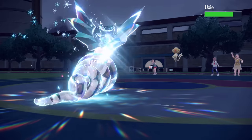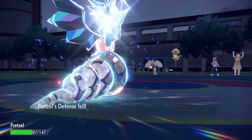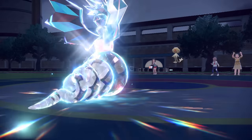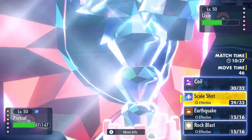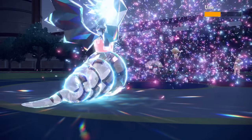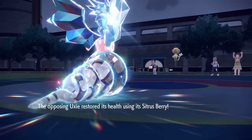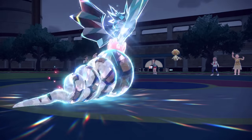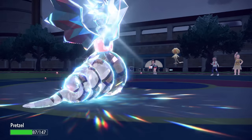They go into Uxie — old lemonhead doesn't even open his eyes. I go for Scale Shot: every hit isn't doing huge damage behind the Reflect, but stacked up it's a two-hit KO if I can get five on both. It lives just above half — I hate that Reflect. They go for Stealth Rock instead of attacking, so I feel fine going crazy with the snake. Another Scale Shot knocks it to low health, but it has a Citrus Berry too — this guy must be a farmer. The four hits don't quite knock it out.